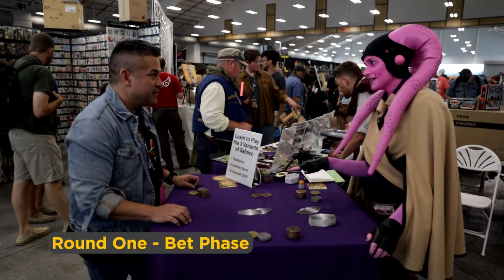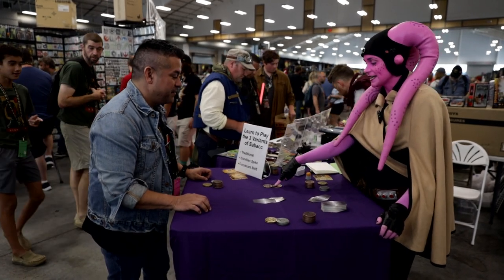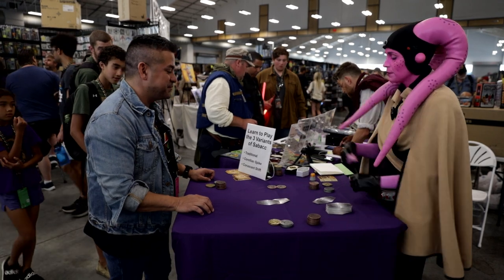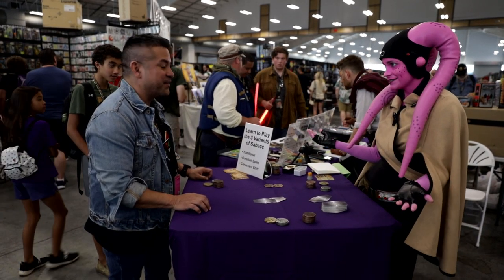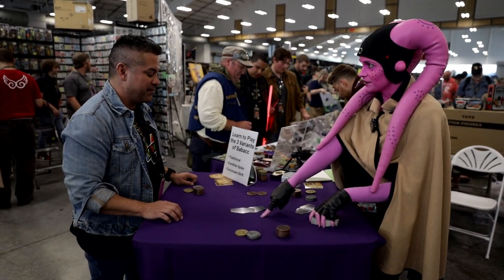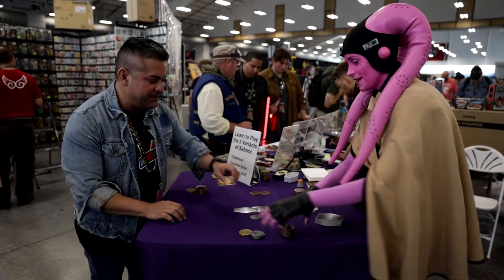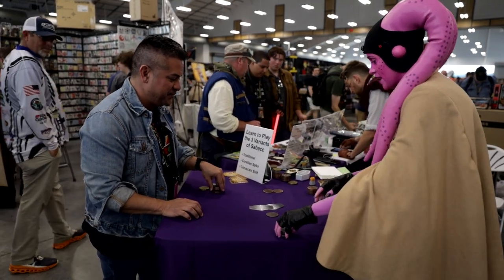There are two pots in Sabacc. The Sabacc pot is where we put our antes in and you only win this if you get 23 exactly. And then our bets go into the hand pot, which the person who gets the best hand wins. Now the left of the dealer pays the blind — one bronze coin into there from you. Now let's look at our cards.